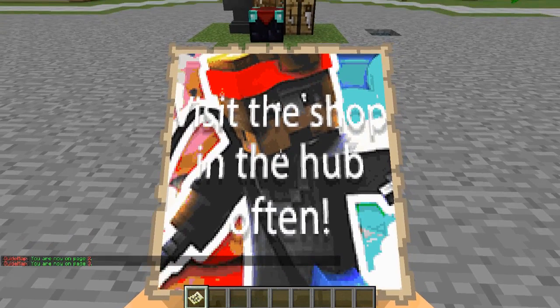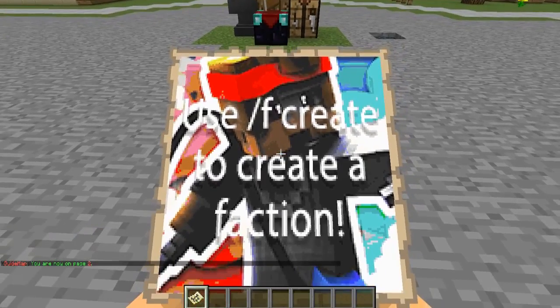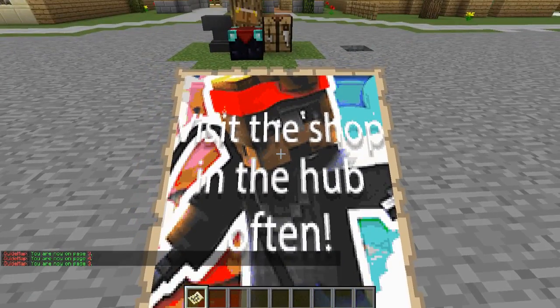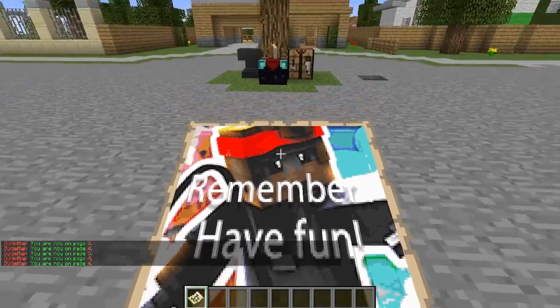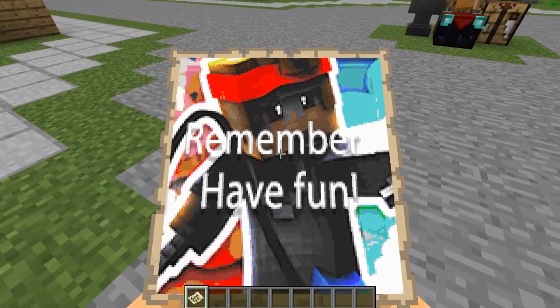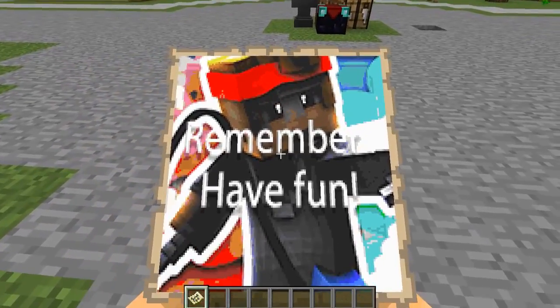The text is a little hard to read — I wasn't really trying super hard to make it look awesome. I left-click to go back. One page says 'use /f create to create a faction,' the next page says 'visit the shop in the hub often, remember have fun.' Your players are going to want to click on this because the awesome image will attract their eyes to the map, and it's a good way of showing what you want your players to know.